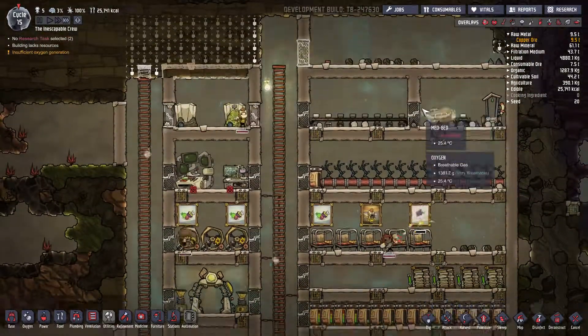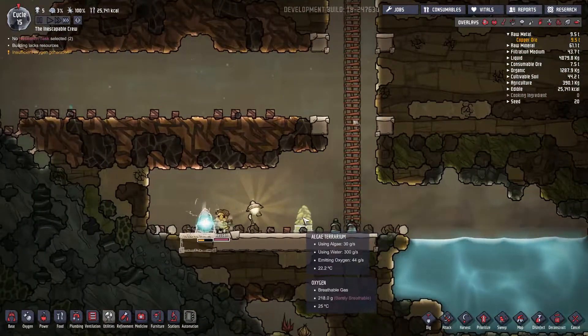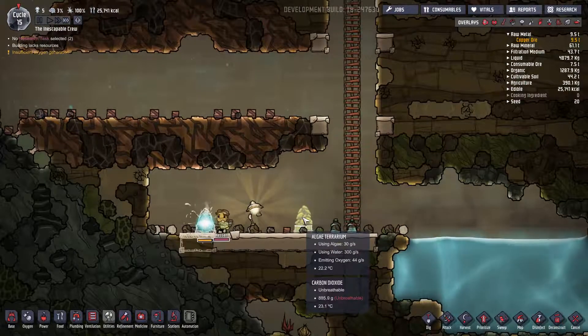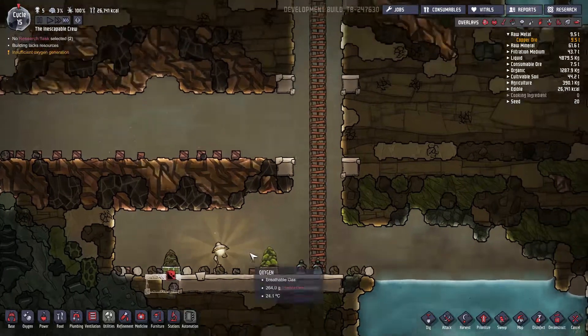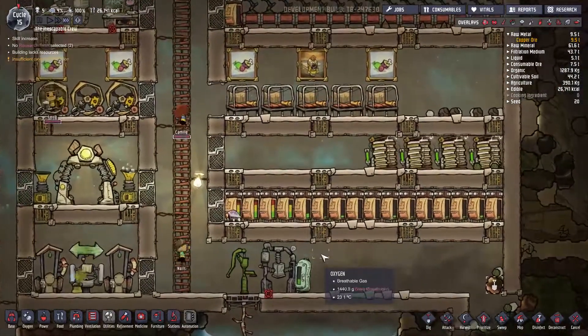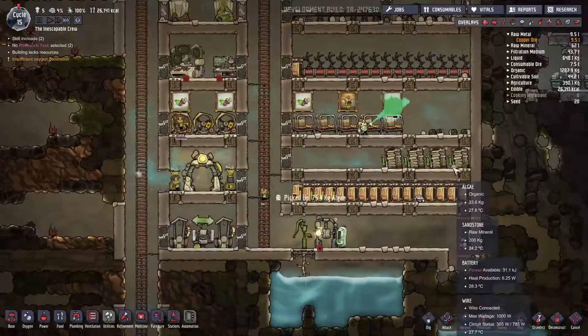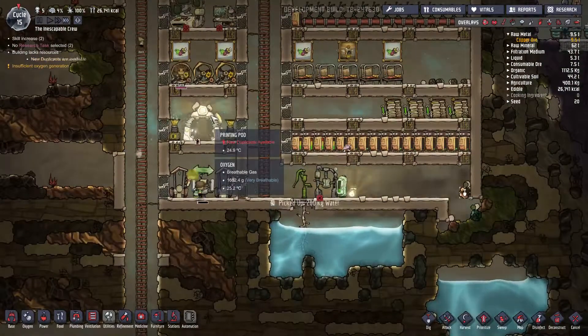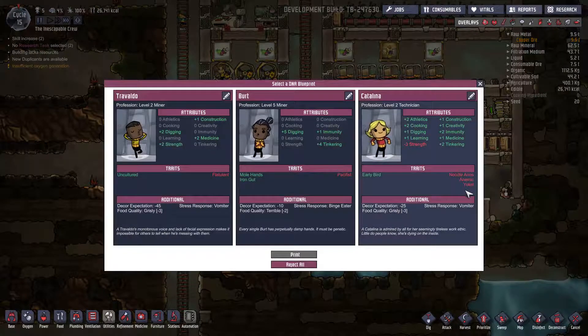I wonder why this one is a masterpiece, and the other ones are not. Get it built. And you found another muckroot. I feel like I'm just waiting right now. I'm just waiting for them to get stuff done so that I can continue here. I definitely need another one of these. Look at all these negatives. Pacifist. Cannot do combat. But he's got digging, tinkering, and some immunity.